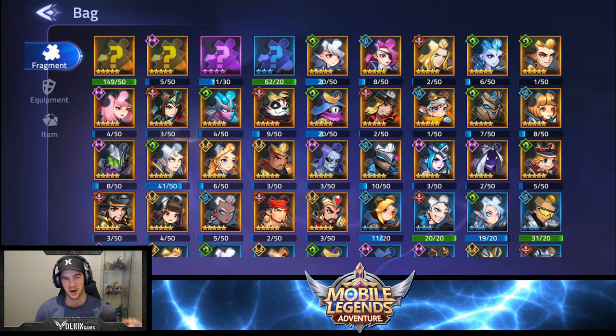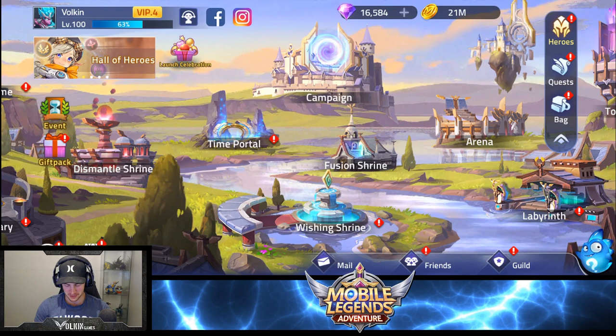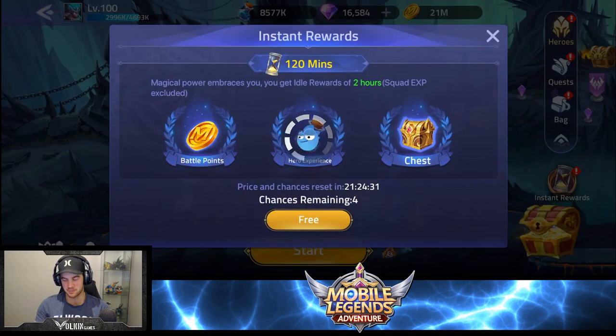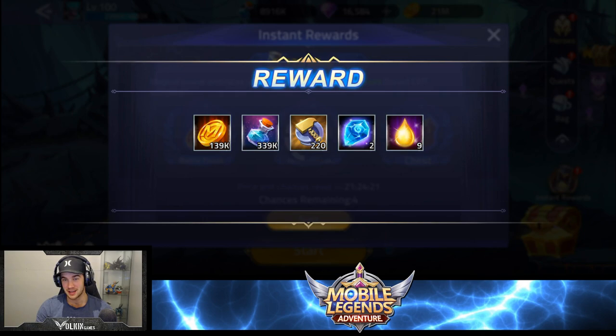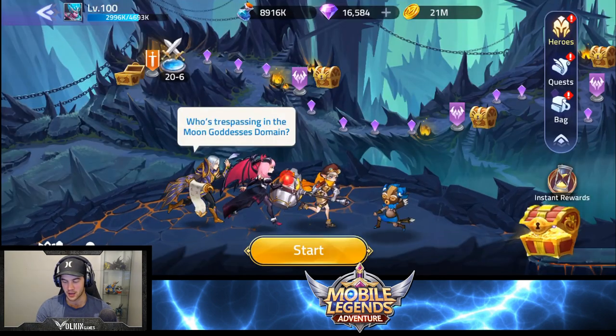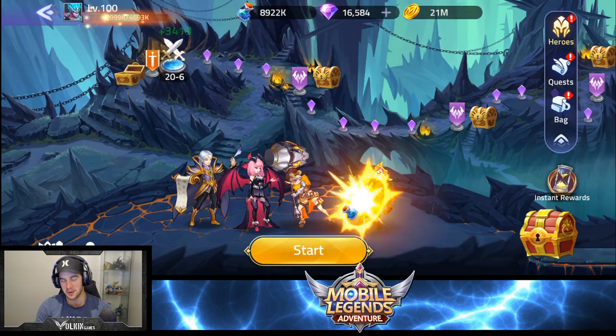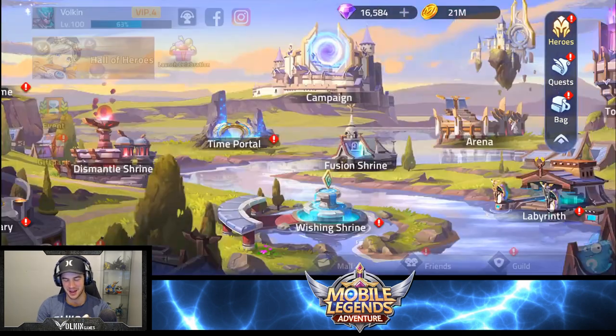Unfortunately, we are one piece away from this. I'm going to quickly do my fast rewards to see if we can get one piece. The game lagged out and didn't give it to us. So what we'll do is we'll do all our summons and we'll come back to that, hopefully we get one more fragment so we can do another 5-star summon.